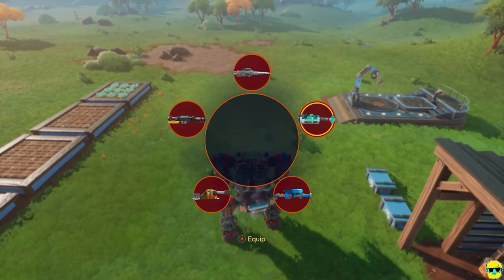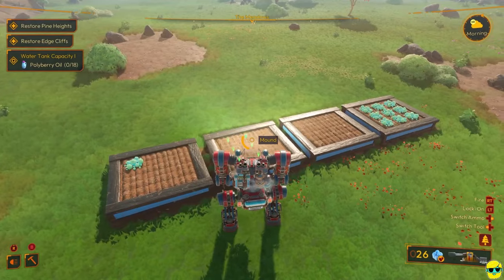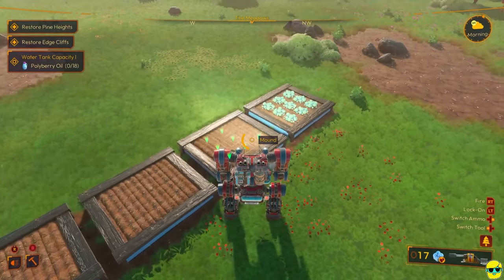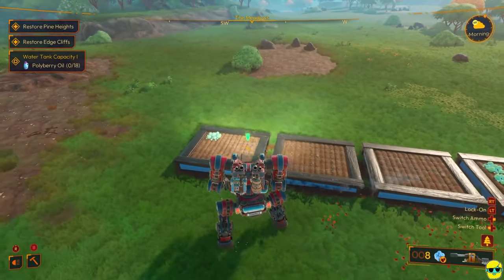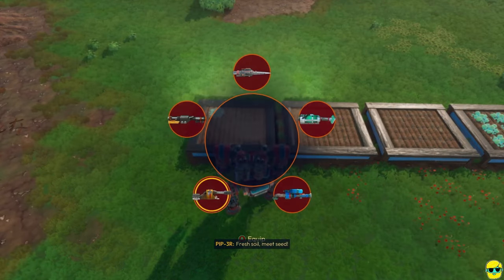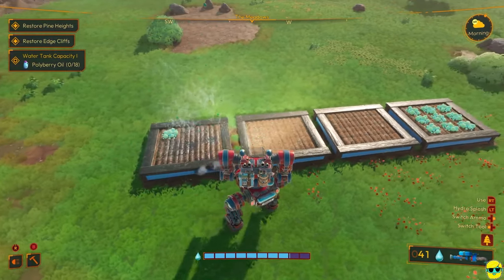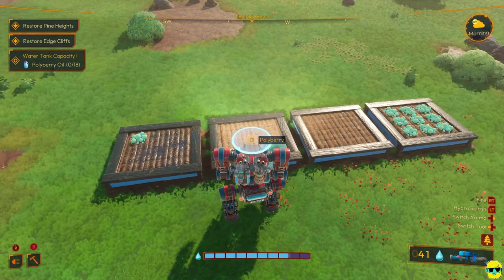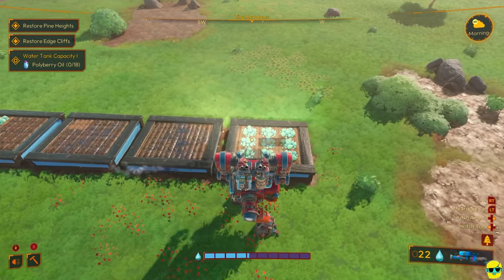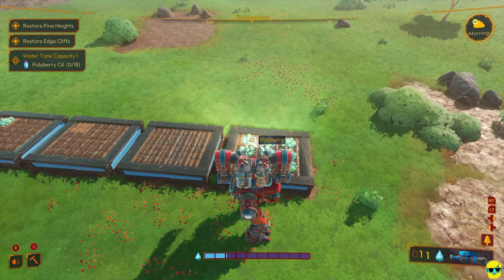And then I'm going to use my polyberry seeds and just replant this whole area — get this back in there. And I've got some water here. It's not raining today sadly. I'm missing one square each time I do this. If you hit it exactly, you will not miss. Sometimes you miss and then you just have to single-target it until you can see it darken, telling you that the soil is nice and wet.